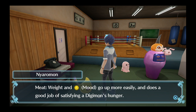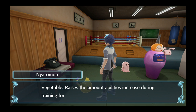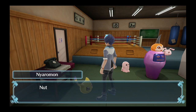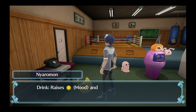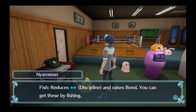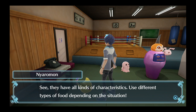Weight and mood go up more easily with meat, and it satisfies hunger. Fruit — mood goes up more easily and removes fatigue. Vegetable raises the amount; abilities increase during training for a set time, and also raises discipline. Wild mushroom reduces weight and removes fatigue, but not very good at satisfying hunger. Not eating these as is reduces discipline and does not satisfy hunger very well — great when cooked. Drink — you can give Digimon drinks; these also raise Digifriends; sold in vending machines. Fish reduces discipline and raises bond; you can get these by fishing. Use different types of food depending on the situation.